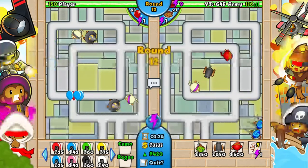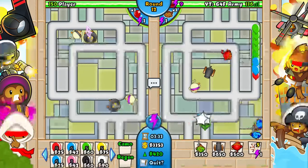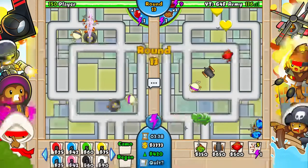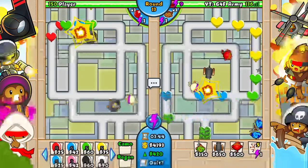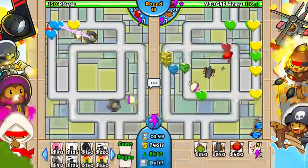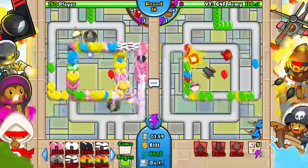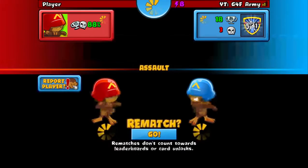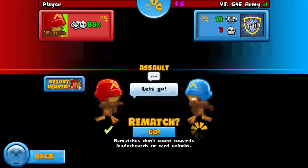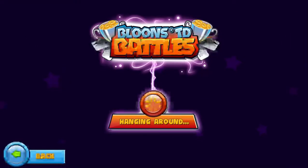There's the camo lead rush — one of the best rushes in the game. If you want to win quickly, the best rush is the regen zebra and regen rainbow on round 13. That's a GG right there. That's exactly why I've been saving money — round 13, full regen rush, that's the quickest win.